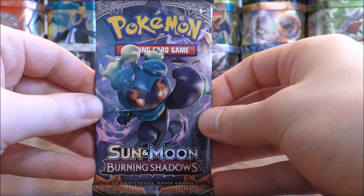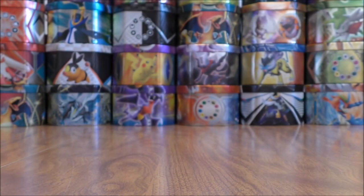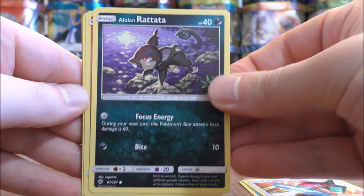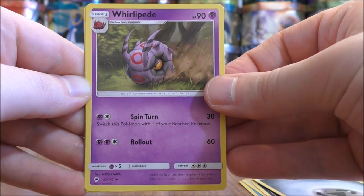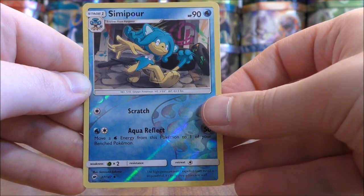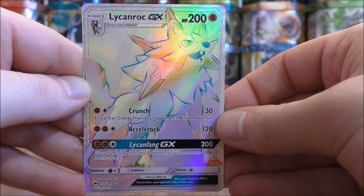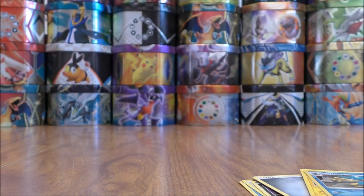The one and only Burning Shadows pack now, with Marshadow on the cover artwork. I am on the hunt for the Charizard GX Rainbow Rare from a pack — Charizard, of course, my favorite Pokemon of all time. The pack starts with Panpour, Porygon, Alolan Rattata, Charmander, Pansear, Metal-type Energy, Whirlipede, Wobbuffet, and a Reverse Holo of a Simipour. The Rare here would be a GX Rainbow Rare in Lycanroc. So close to the Charizard I was hoping for, but I'll take a GX Rainbow Rare any day. Setting that aside.